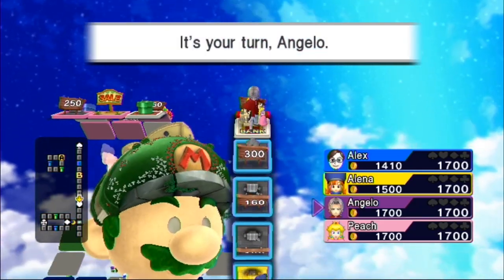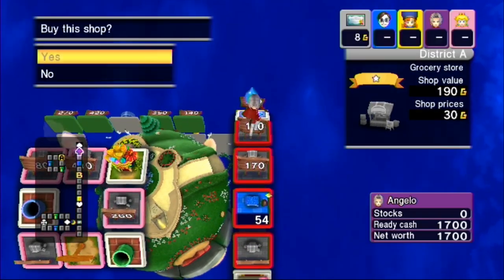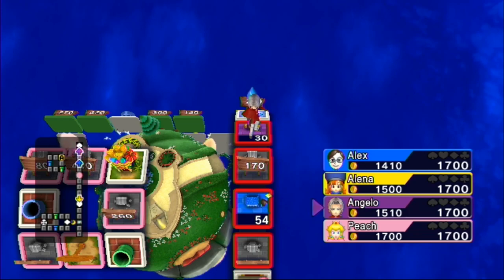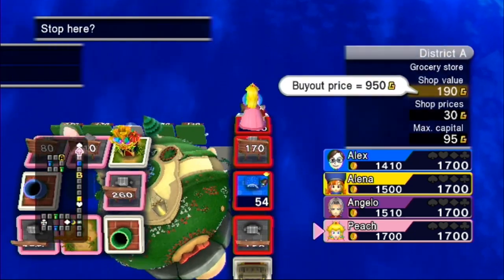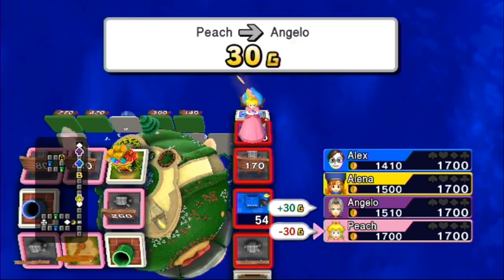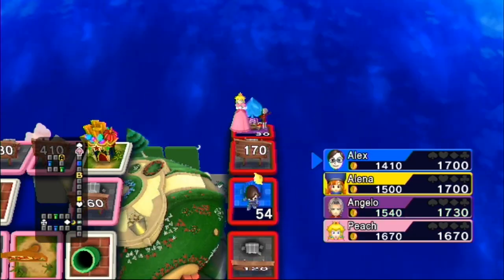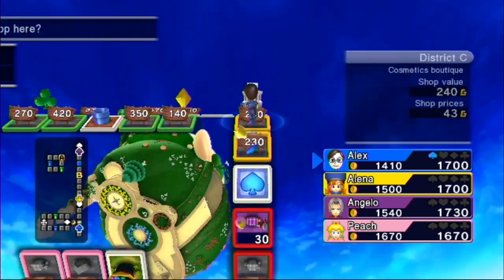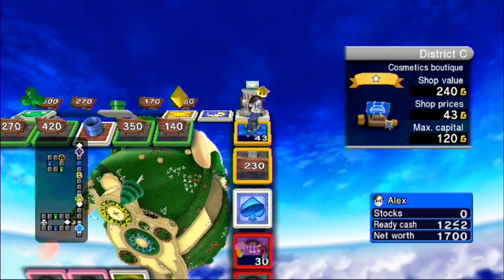You'll also notice where the suits are. Two of them are right along this straight line here, the other two are held on an island off to the left side. There's also another island that can only be accessed via warp pipes, and it has very valuable properties there. Let's buy another 200 shop.